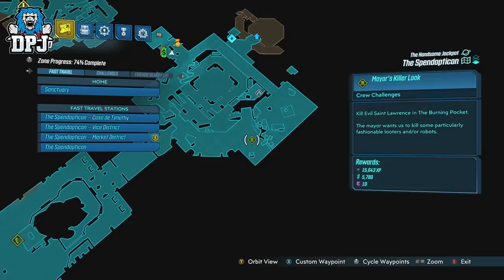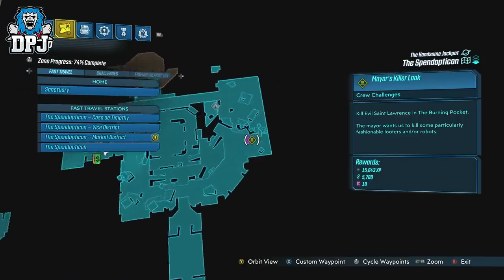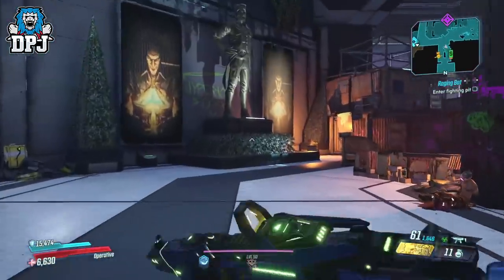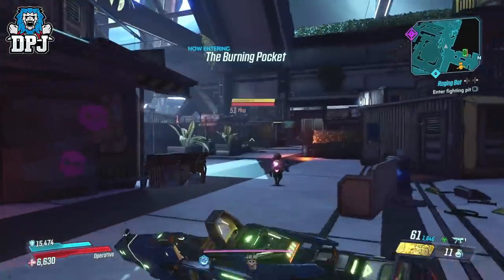Across the 5 stages of this crew challenge, you unlock all the Vault Hunter skins. It's as simple as locating the enemies, killing them, and getting the loot. And on that note we've come to the end of the video — it was a little short, but there's only a simple point to get across.